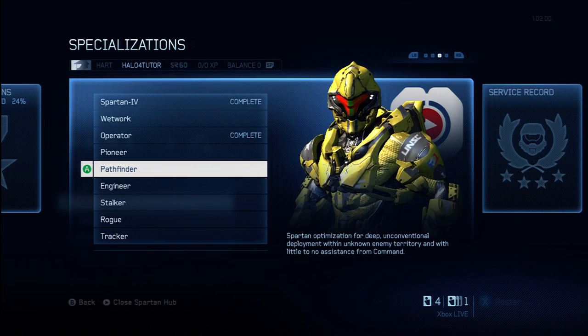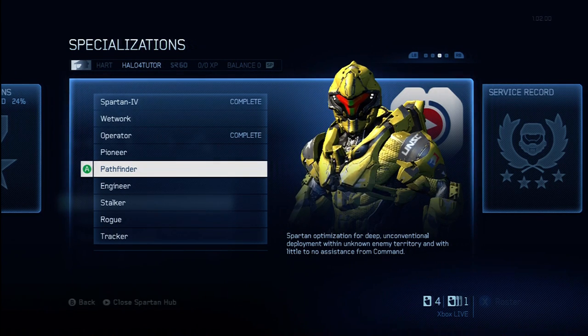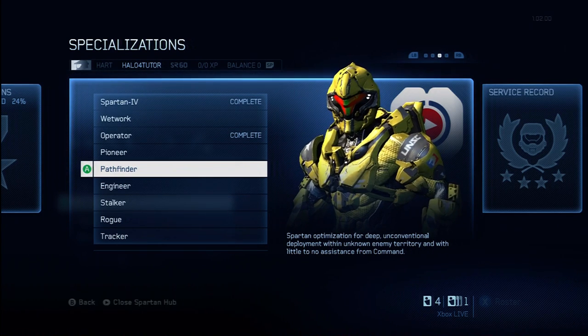I'm going to give this one a grade of a B as well. Because situationally it can be very, very beneficial, especially if you have a buddy who's rocking the Wheelman Tactical Package and you're rocking the Gunner Support Upgrade — that's really going to be a devastating combination. So that's something to keep in mind; you might want to consider that combination. Don't use this if you're not going to be grabbing a turret or getting in a Warthog.